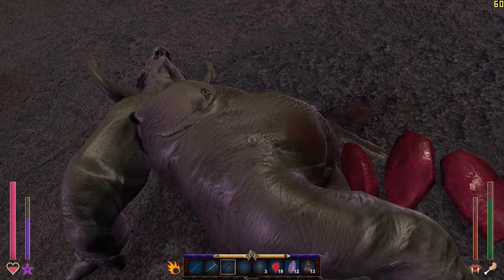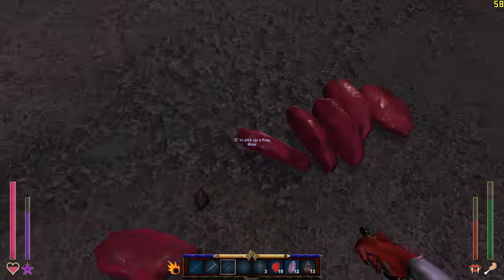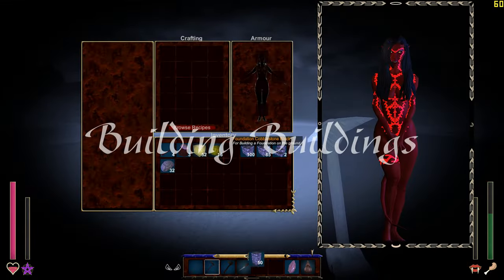If you kill a beast with a harvestable corpse, you can use it to harvest items you need to survive such as meat, hearts, and animal pelts. You'll need to craft a hunting knife for that.